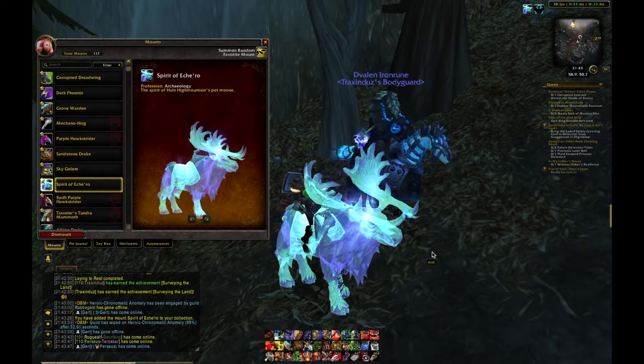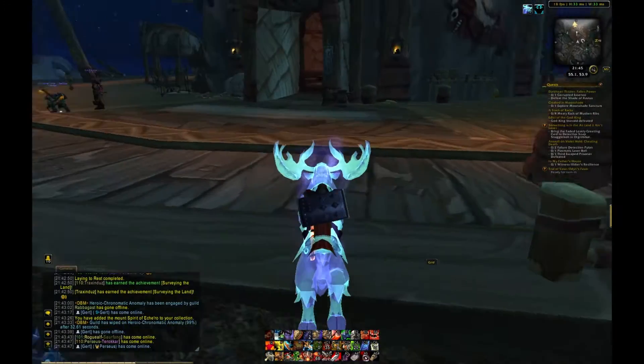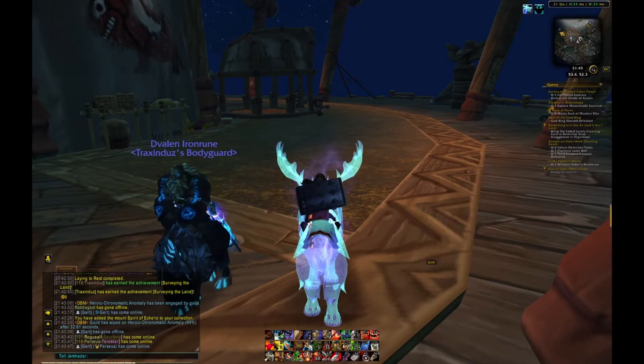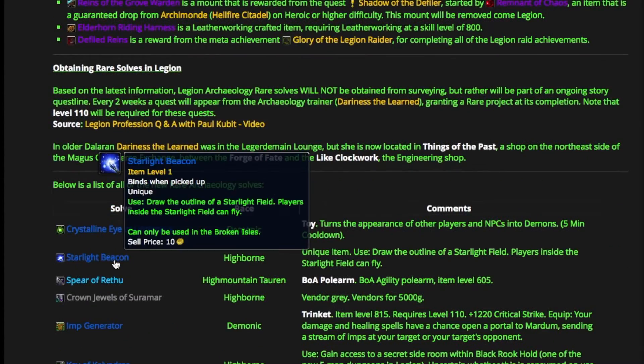Hi everyone, welcome to Trax Gaming. Today I'm going to show you how to obtain the Spirit of Eche'ro — it's the archaeology mount for Legion archaeology. There are 13 rare items you can dig up in Legion.